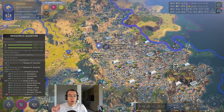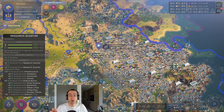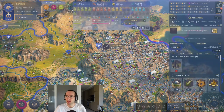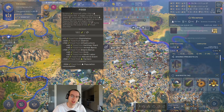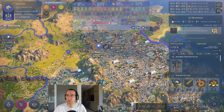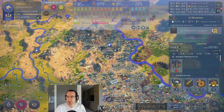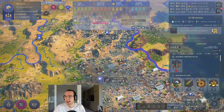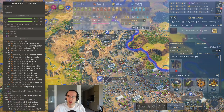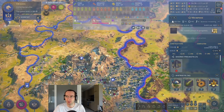Hi, welcome to this guide for how to produce lots of food and population in Humankind. To motivate this, you can see here we were producing more than a thousand food and we have about 80 or so population, and we only have a very small part of this city dedicated to farmers quarters. So we could grow this to hundreds of population and thousands of food if we kept building this out.